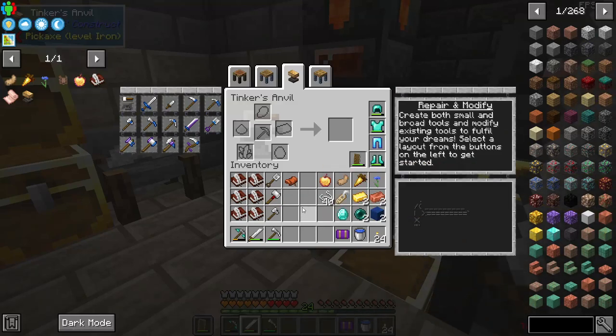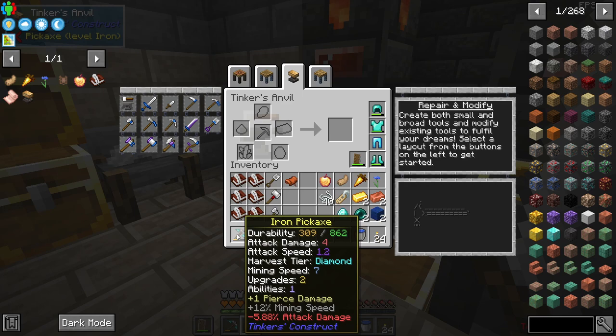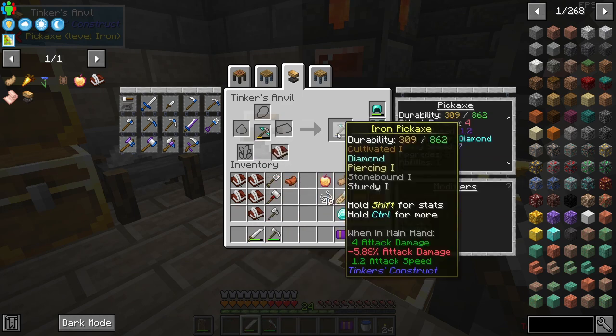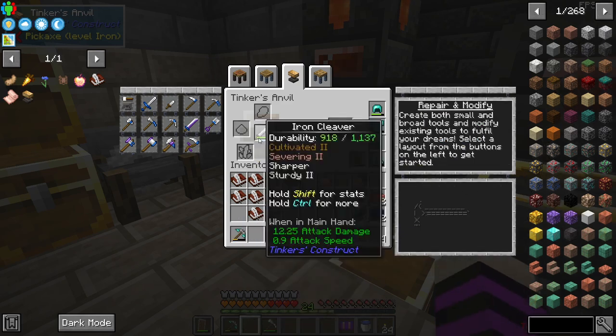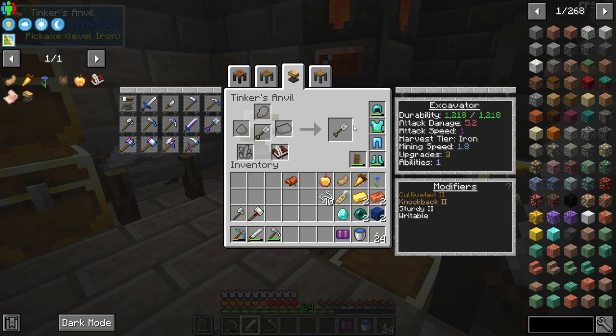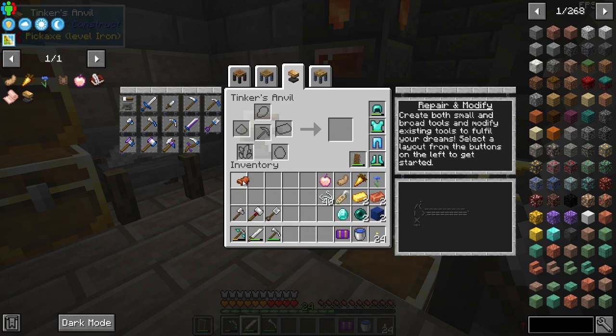The best way to show you how to get more modifiers — the first thing we'll go over is the Book and Quill. This is a one-time use upgrade for each tool. As you can see we have two upgrades and one ability slot left. If we add a Book and Quill, we can add Writable to it and it adds an upgrade slot. We can do this for the pickaxe, the cleaver, the Mattock, the axe, the hammer, and the excavator. That adds an extra upgrade slot to each tool and can only be used once.